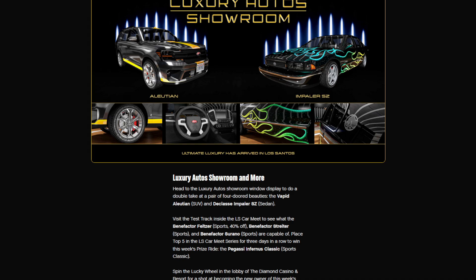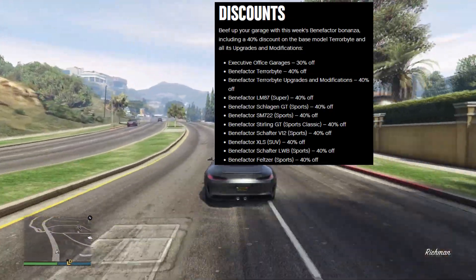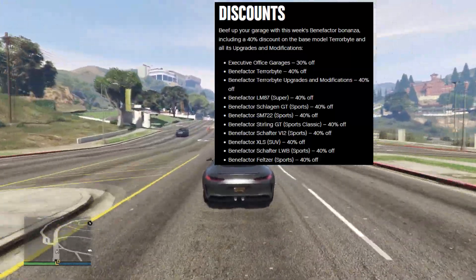The vehicles available at Luxury Autos showroom, which honestly aren't very luxurious — like last week — are the Elution and the Impaler SZ. Do better, Luxury Autos showroom. And finally, the discounts: 30% off executive office garages, 40% off the Benefactor Terrorbyte along with the Terrorbyte upgrades and modifications.